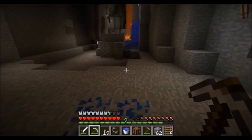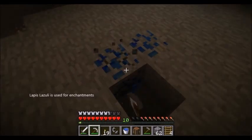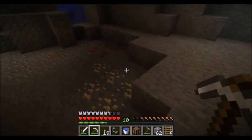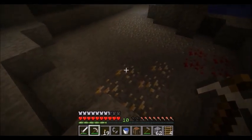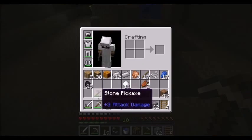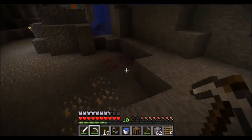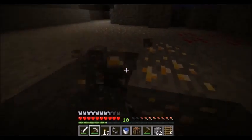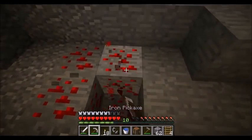I'm going to show you some ores I've already spotted. The first one is lapis lazuli — we're going to mine it with an iron pickaxe. The pickaxe you use is very important: if you use a stone pickaxe on gold or diamonds, you won't get any drops. You need a higher-tier material. Wooden pickaxes don't work on iron, but stone ones do.